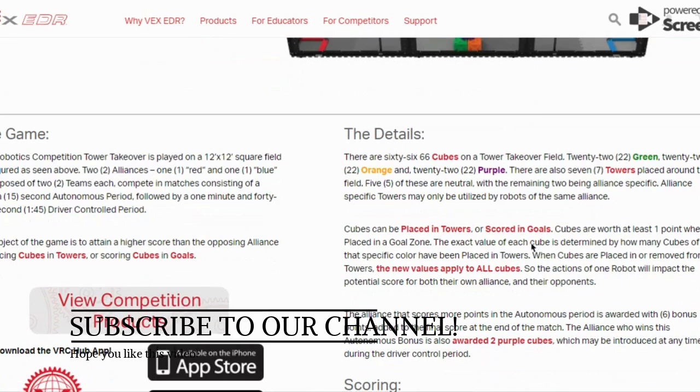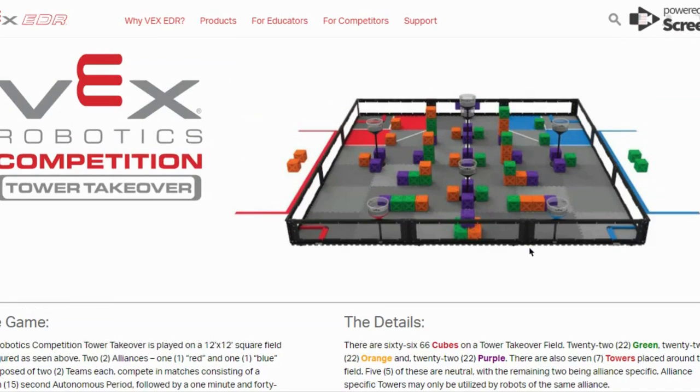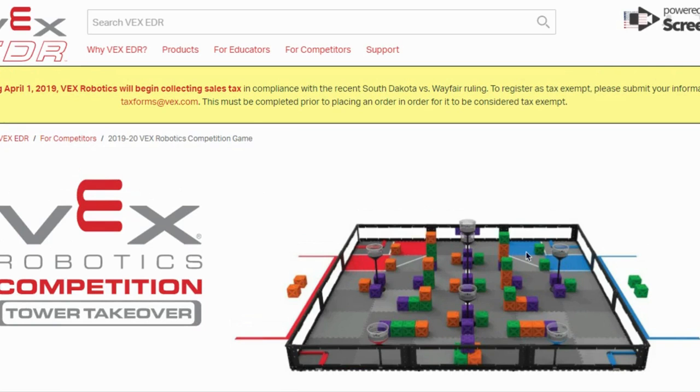As you all know, the games get harder each year, and this year it's pretty hard. I've been planning for the type of robot I want to build — basically an arm robot, not a claw bot, not a shooter but an arm. Because last time we had balls and the radius of the ball could fit in a shooter, but this is a cube, you cannot shoot it.